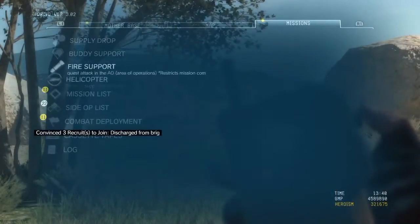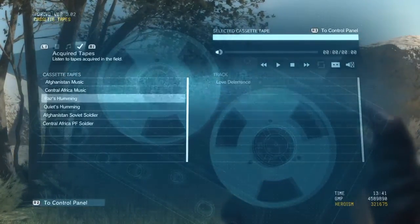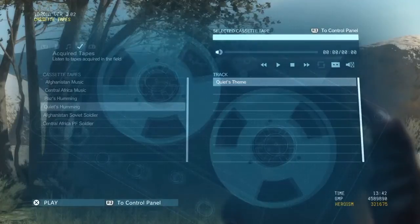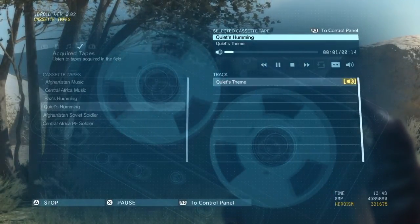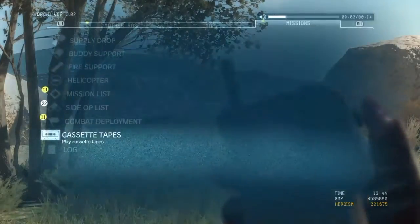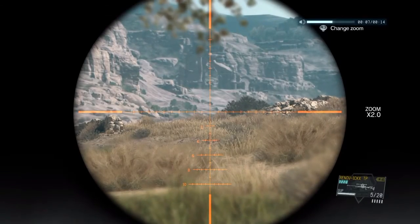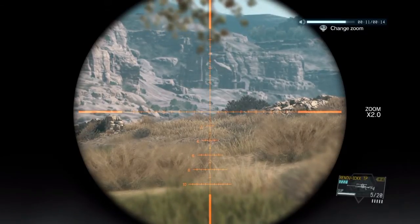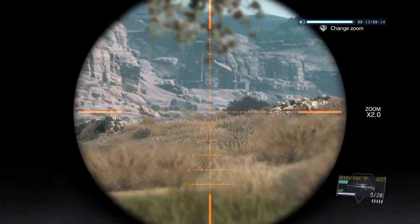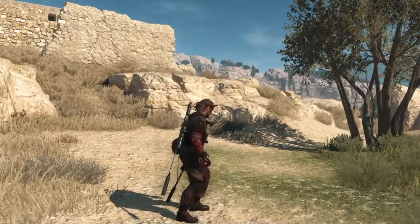Next there's Quiet's hum, which gives you a type of steady aim and lessens scope sway. By playing her theme and turning on the speaker, when you look through the scope of a sniper rifle it will be very steady — almost as if you were prone even though you're standing. As the tune begins to end, the sway begins to return, and when the humming stops there's plenty of sway again. Handy enough if you're doing a long range shot.